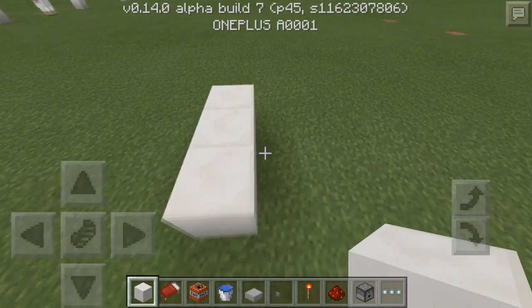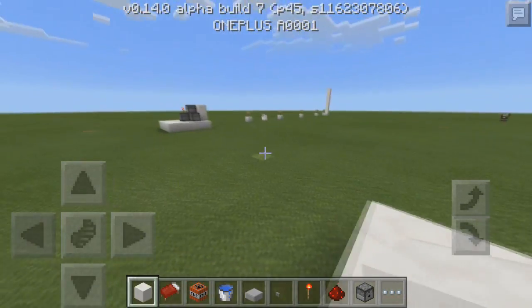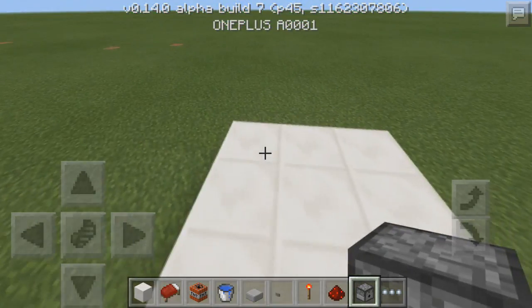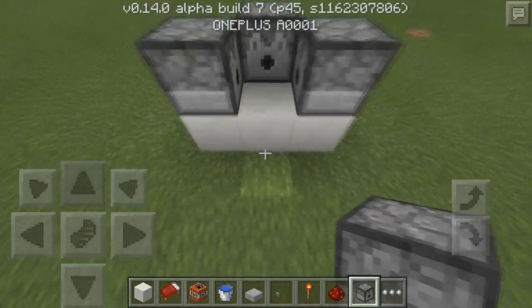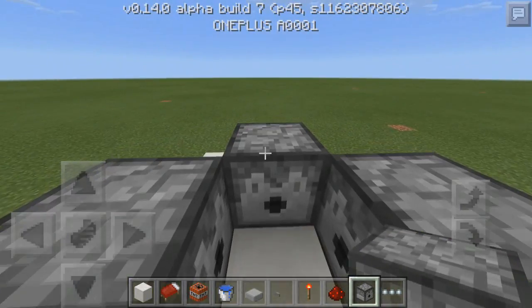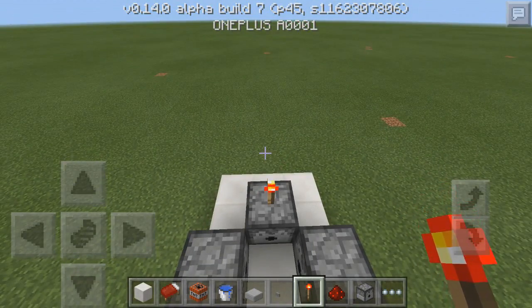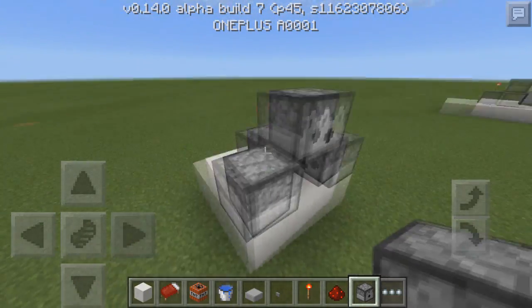We're going to go ahead and start out with a 3x3 layout right here. You only need to make it 3x3. Then take your dispenser, put one here, have another one face towards it, and then have a dispenser facing this way. Next you're going to place a redstone torch on top of this back dispenser.